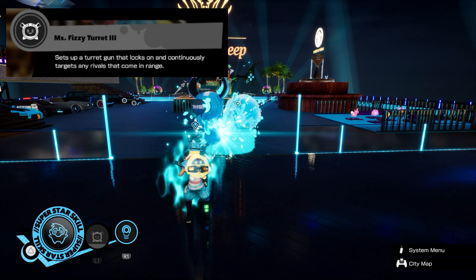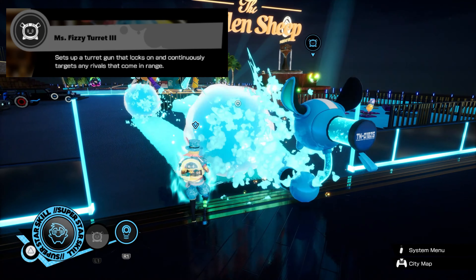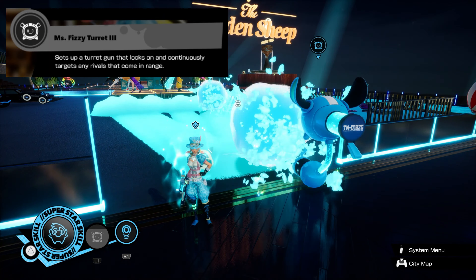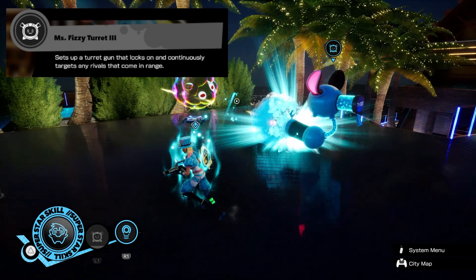Mr. Fizzy Turret shoots out a bunch of foam balls in the area in front of him to create cover and foam coverage. The dotted line shows how far his range is. However, if there's an enemy in front of him, he switches into a burst type with his weapon and does about 22 damage per shot.